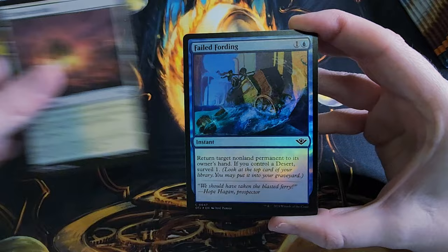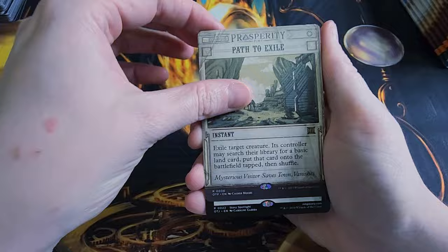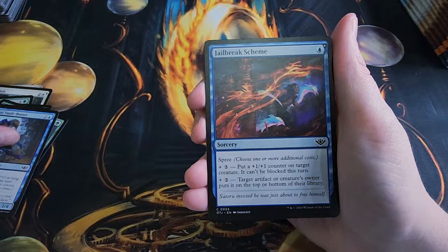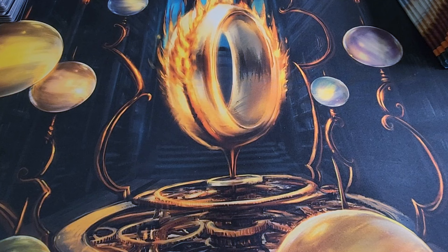We got a zombie rogue token that looks really sick. Failed 14, Path to Exile — another good one, it's a commander staple. One Last Job with a spree mechanic going on there. Roscious Entertainer, Caught in the Crossfire. I'm kind of losing my voice a little bit, so I might not read all the uncommons. This box seems pretty solid for a Play Booster box. I've gotten quite a few of those Big Score cards, the Mana Drain, the Thoughtseize — it's been a pretty good box so far, plus the other mythics and rares.